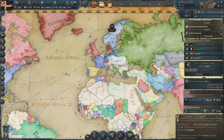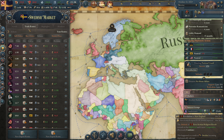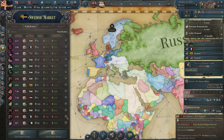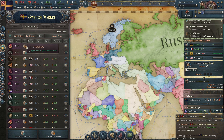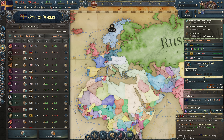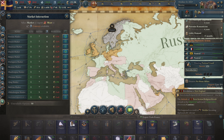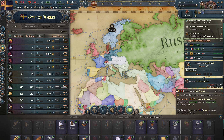We have some trade routes that are inactive — let's take a look. Liquor is not going — let's click the inactives away because that's also costing us bureaucracy for nothing. The revenue is fine on these. We are exporting meat because meat is still very cheap. Our cloth price is super cheap, which is nice.